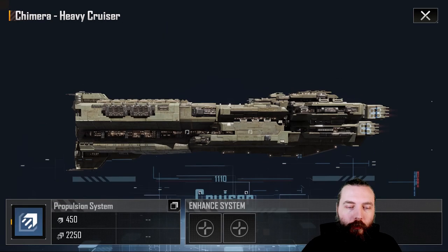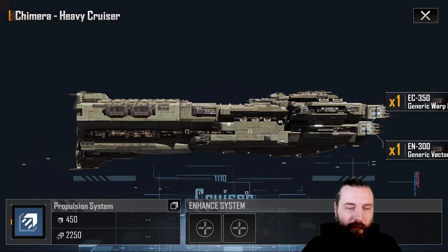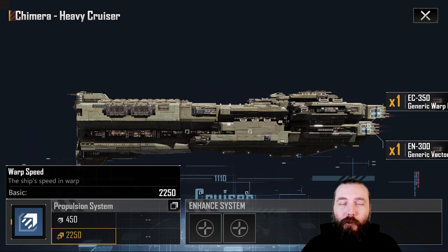After that, go into the propulsion system and pick up your cruising speed — I'd probably pick up the double cruising speed here. At 2250 warp, that means you're going to be slow getting anywhere, but it's just better to have the movement when you're moving about for combat situations anyway.